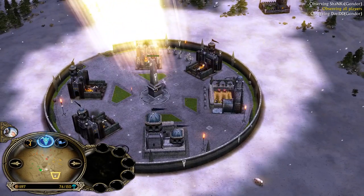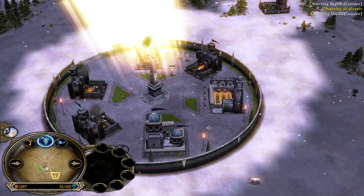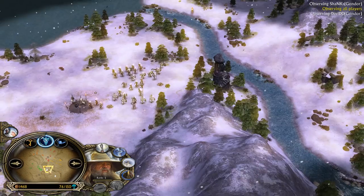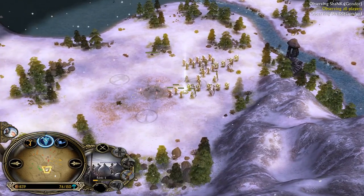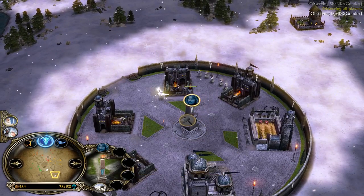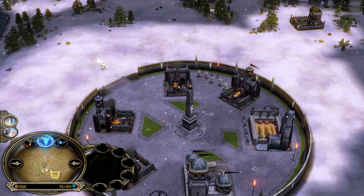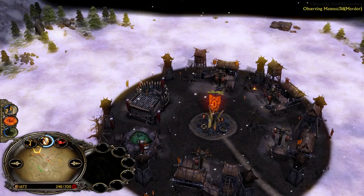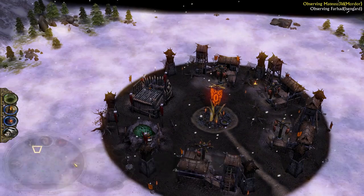Let's look at the current power points. White Gondor player David has three power points, but two need to be invested into Gandalf the White — he only has Gandalf the Gray. He has a level 5 combo and Boromir leadership, but Faramir has just been killed at level 5. Mordor player Matthews at top left has one power point.